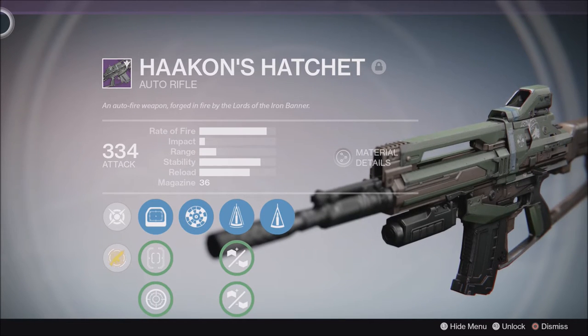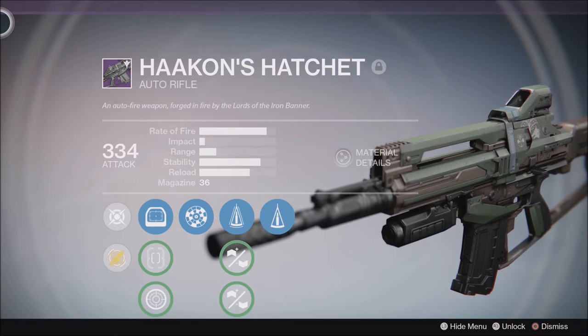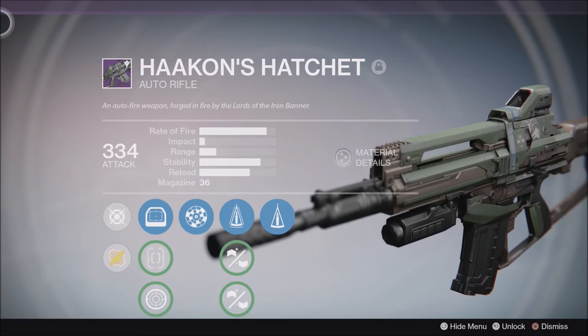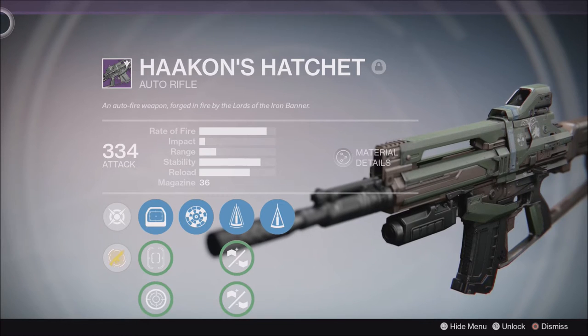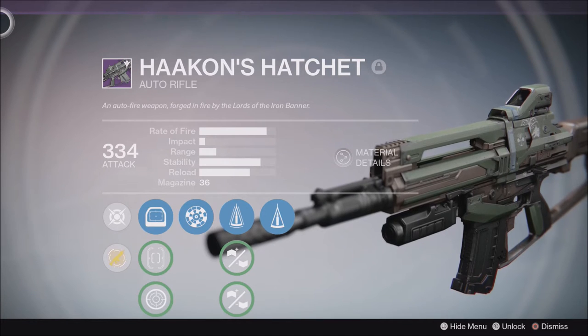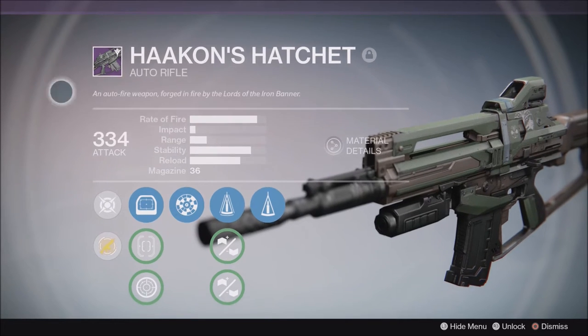We'll talk about the Hackons Hatchet. This is a weapon you can purchase during Iron Banner or get from a drop in-game. I've probably gotten about seven of these from drops, with different perks on them — from Third Eye to all kinds of things. We'll talk about that in a little bit, but this is the one you can purchase and it's definitely my favorite.